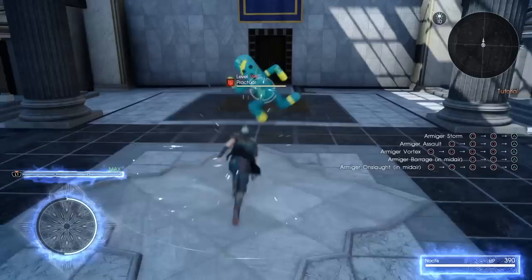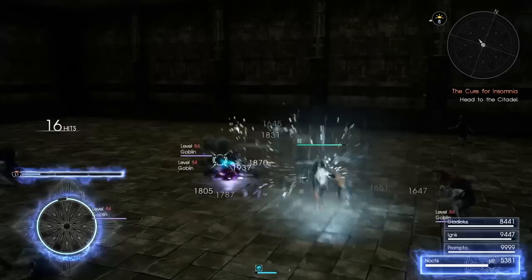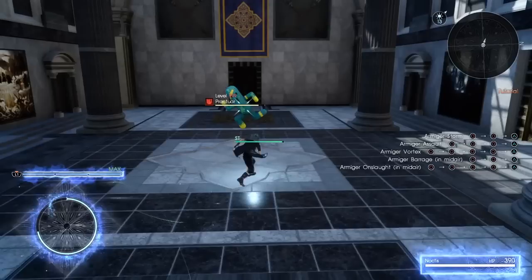After the first two ground attacks, you can do Armature Storm. There's a bit more to this attack than I originally gave it credit for. It has a sort of gravity effect to it where it pulls enemies towards the damage zone, as you can see with the goblins here getting pulled in.